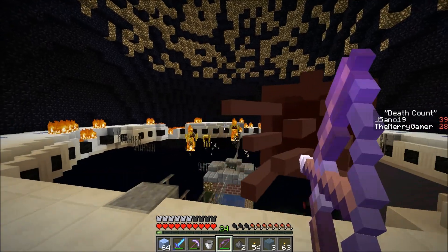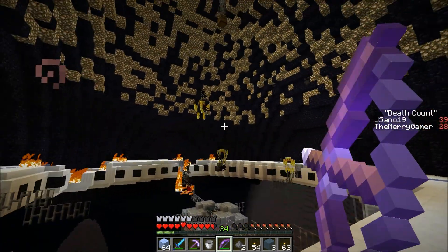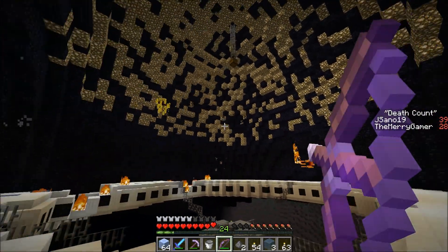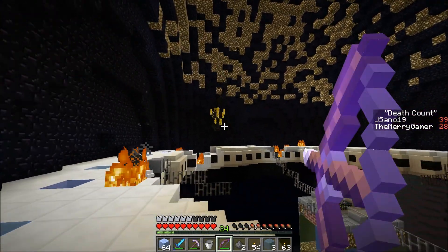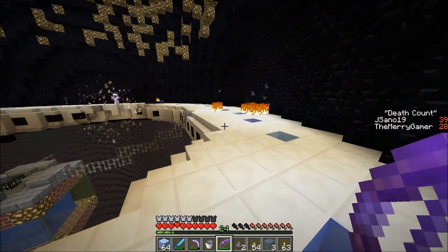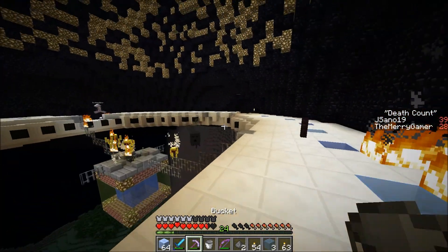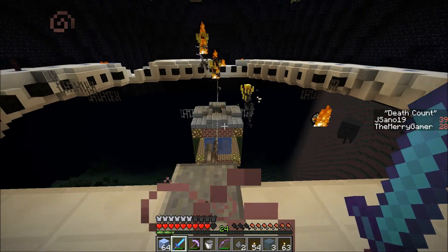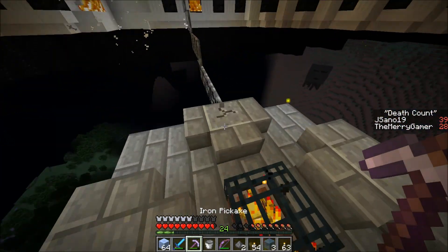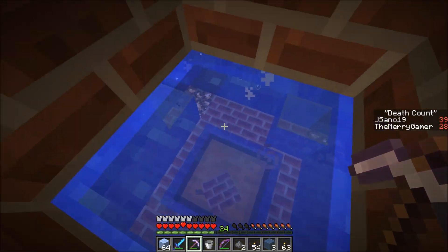The ghast spawners? Yeah. I took out the four ghast spawners that were in this room. Oh, the fleecy box is right there in the center! There's a very safe ridge over here to get to it. I made it, I'm in! Wait, it's full of water.